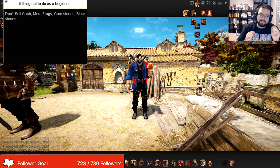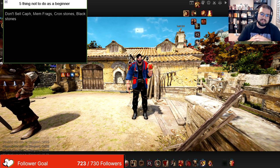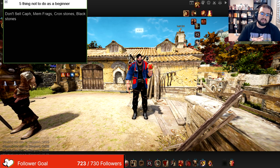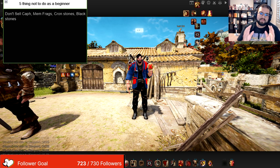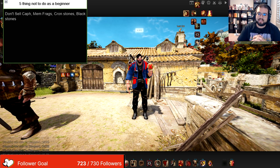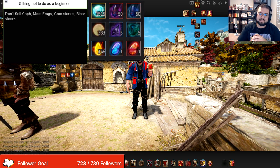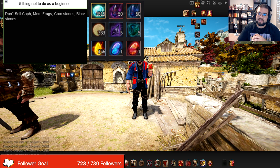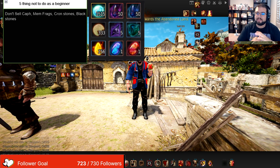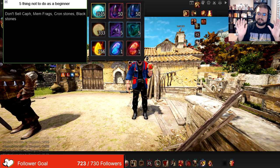Do not sell Kaffra stones, memory fragments, crown stones, black stones, or any of the other concentrated stones. Just keep them until you know what to do with them. It is very overwhelming the amount of items that BDO gives you. I'll also post a picture showing you how they look in your inventory so you don't make the mistake of selling them. I recommend all new players not to throw away these items — make sure you look out for them and just hoard them away.